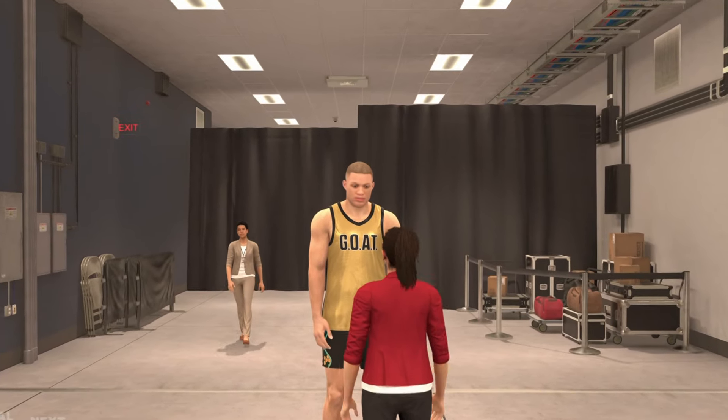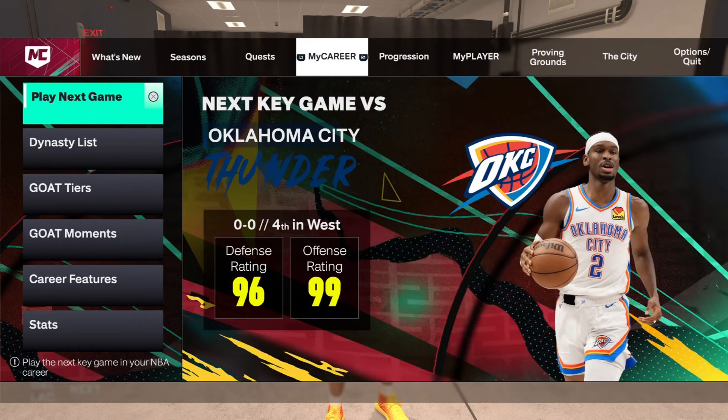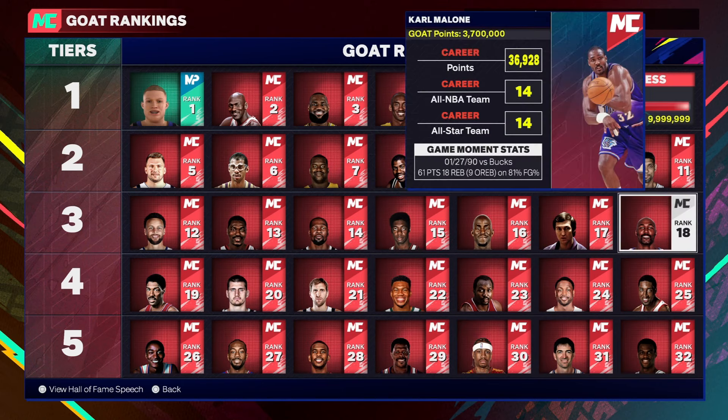I will show you how to get the gold jersey fast in NBA 2K25 Next Gen. First, if you go to GOAT Tiers, to unlock the gold jersey you'll need to be on the third row, so you will need to be on the 18th rank.